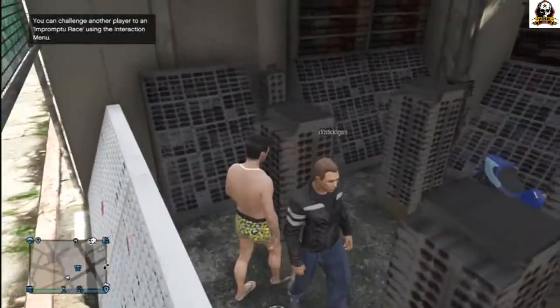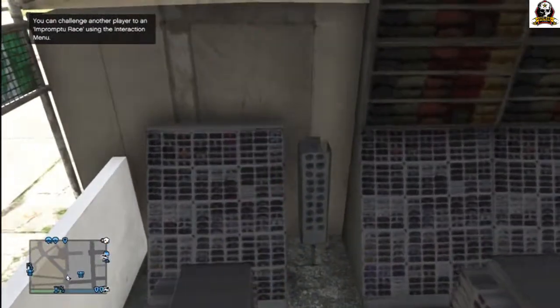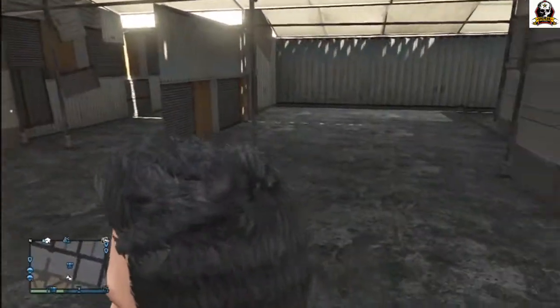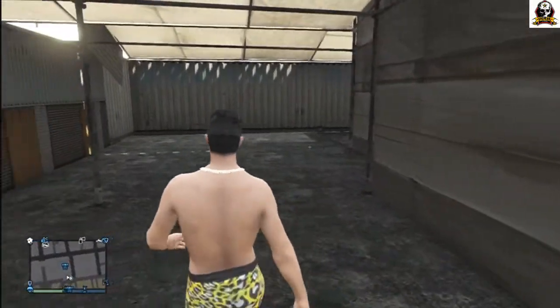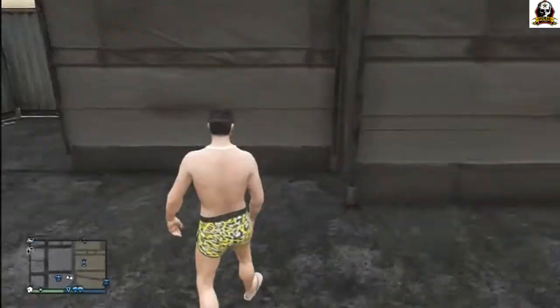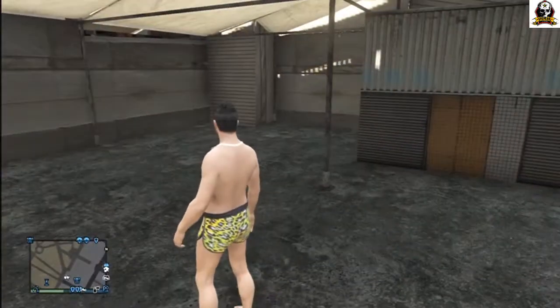This one again looks like it has drug paraphernalia — same type of shop. You're invincible from the police if you get in this building. What's cool about this one is you can walk through the wall, and if you walk far enough you end up in another section entirely.